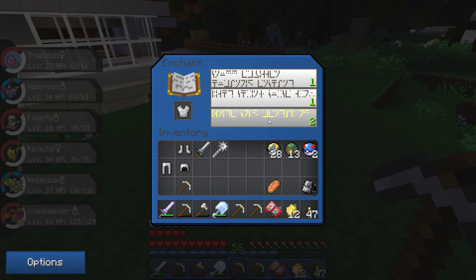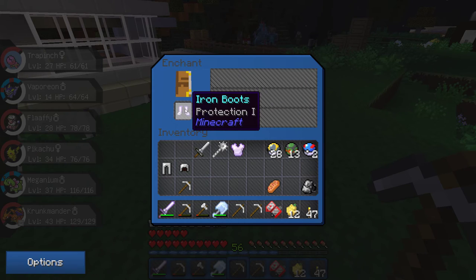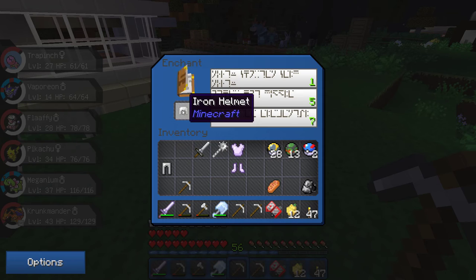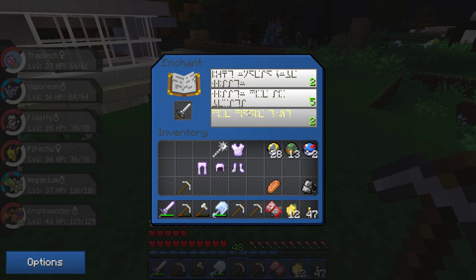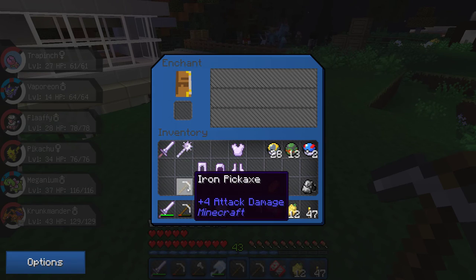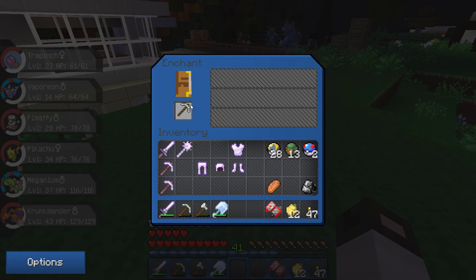Let's start with the chest. Projectile protection - that's fair enough. Protection, I can deal with that. 7 for projectile protection 2 - not great. Protection. Give me the sword for 2. Knockback - I like that. And 3 on the mace with sharpness. Come on. No. Come on. No. Oh well.